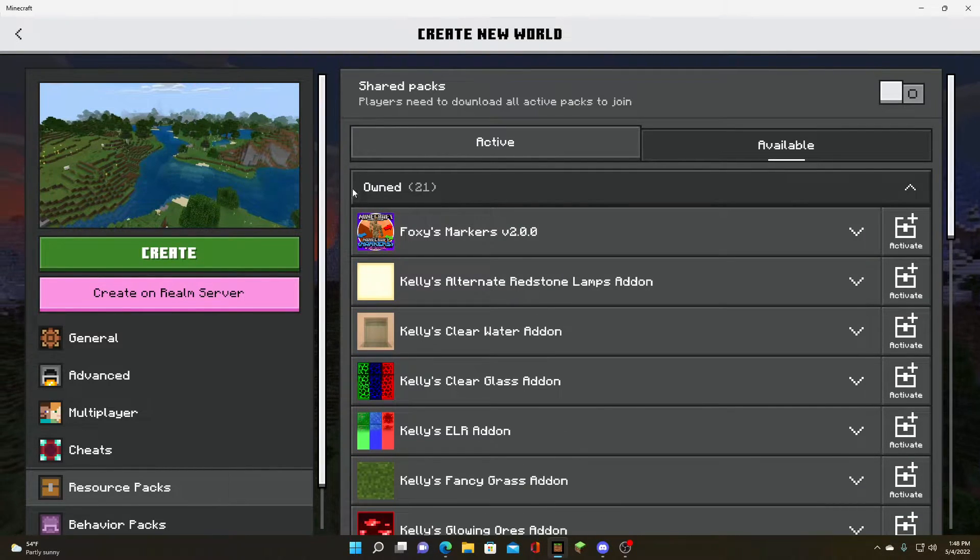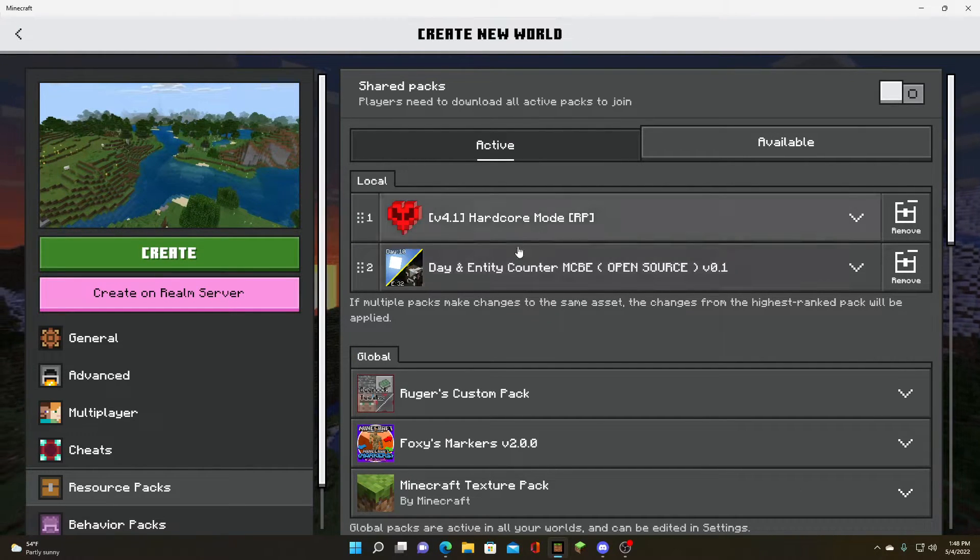Export started. Since I already have the hardcore pack, it says fail export — hardcore pack, duplicated pack detected and stuff like that. So I already have the pack, that's why it says that. What it should say for you guys is that it downloaded successfully or imported successfully into your Minecraft.